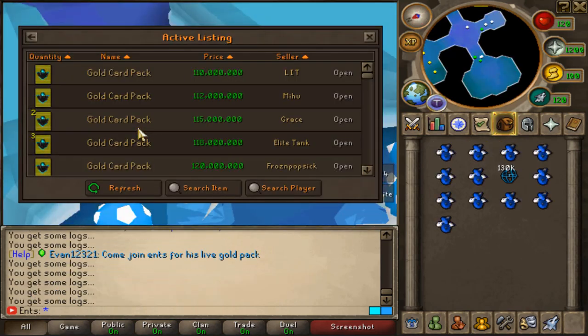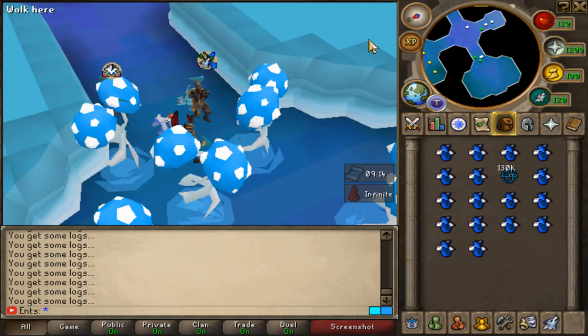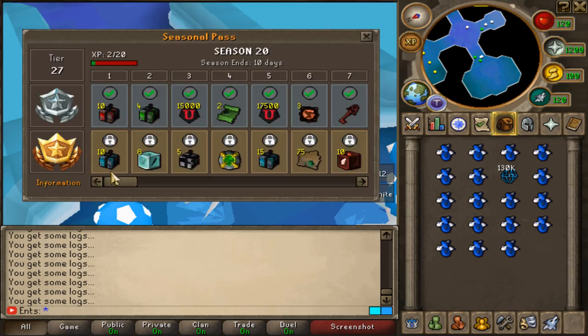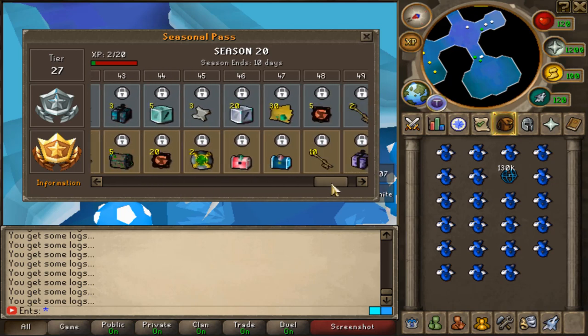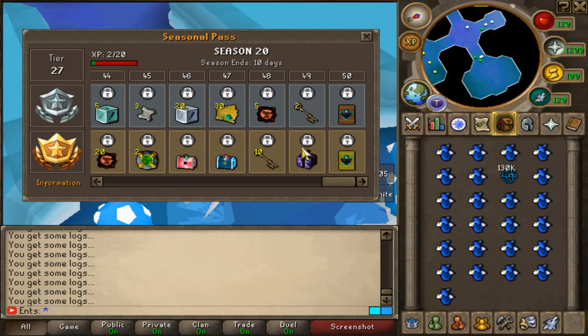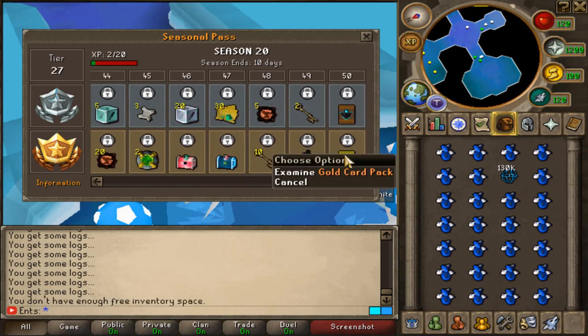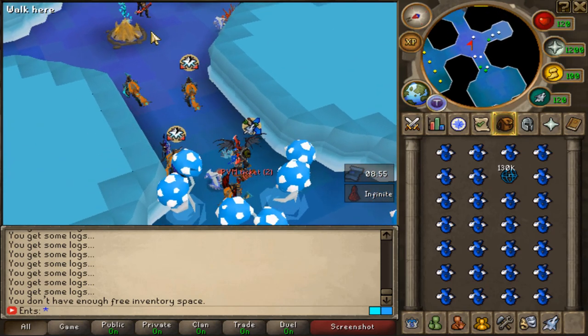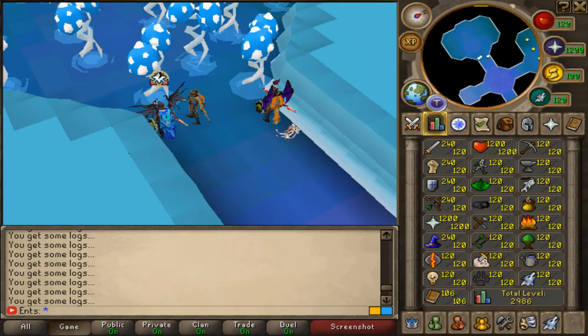Take a look at the price of a gold card pack - 110 mil. I'm not sure how much the season passes go for right now, but whenever you complete a season pass and sell the rewards you get a crazy profit. When I last used my season pass I made like 140 mil profit - the gold card pack was like 90 mil that time. 110 mil for the gold card pack is a little bit insane.